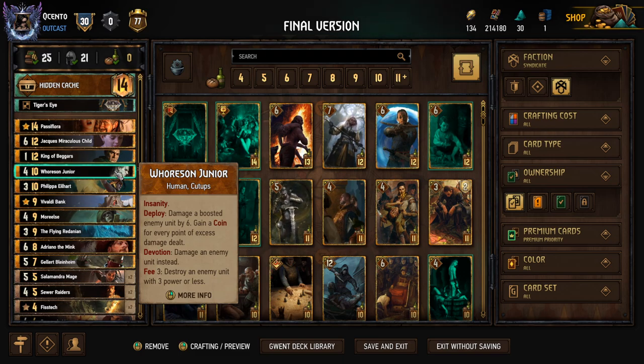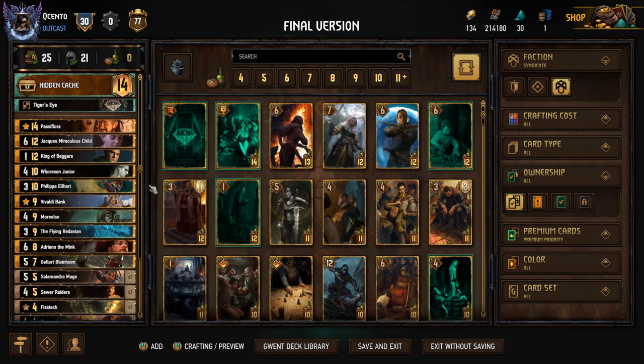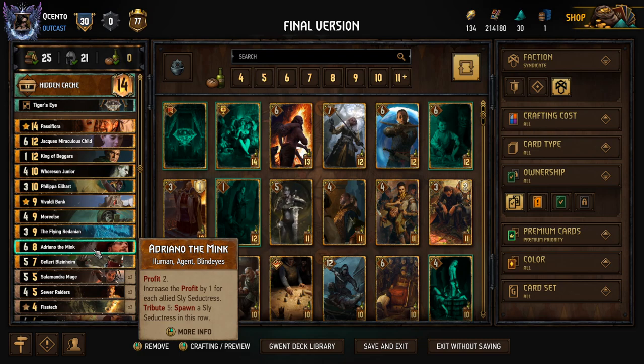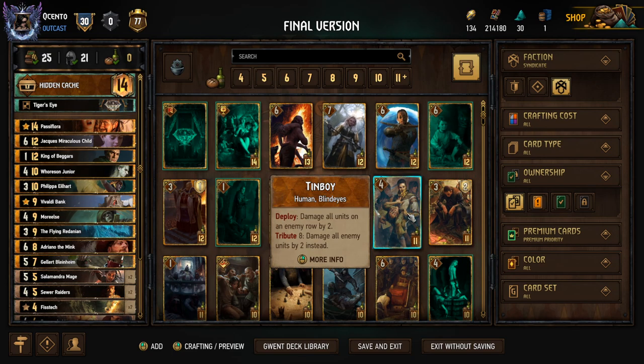Horsten Jr. is really good right now with a lot of swarm matchups going around. Deploy: damage a boosted enemy unit by six, gain a coin for every point of excess damage dealt. But we're devotion, so we have damage an enemy unit by six instead, with Veil 3 — destroy an enemy with three or less power. If we're playing into a Dead Eye Ambush deck or Fire Sworn, we can just eliminate their swarm. That's what makes this card valuable, and because I have this and the Salamandra Mages, I didn't feel like it was necessary to run Tin Boy.